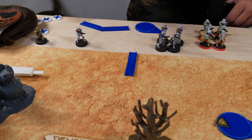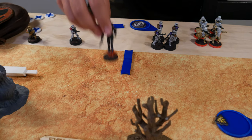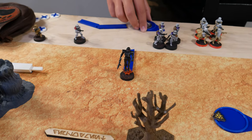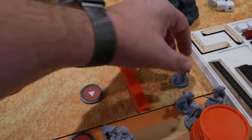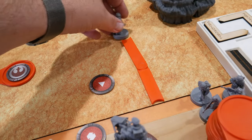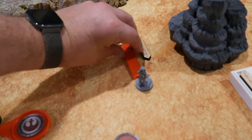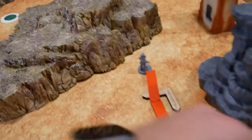Drew a token, got Heavy Support. I'm going to activate one of the Dark Trooper squads — deploy onto the battlefield and take a dodge because they cannot move twice. Drew a Core — these Rebel Troopers are just going to move twice, move up here, and get two dodges.